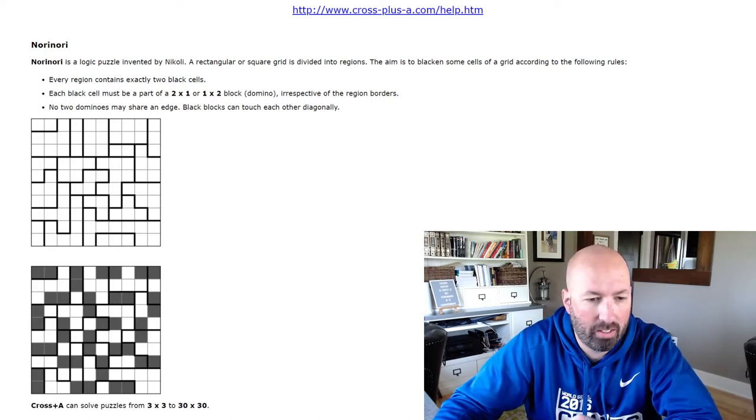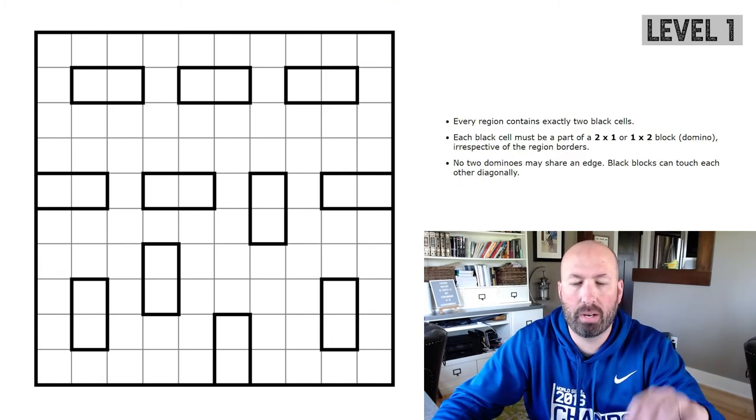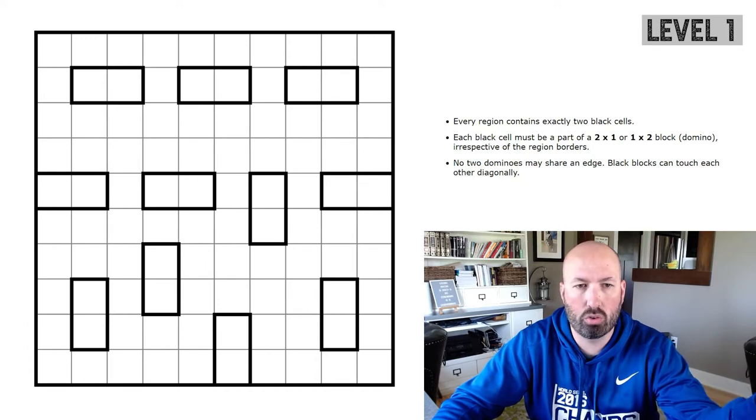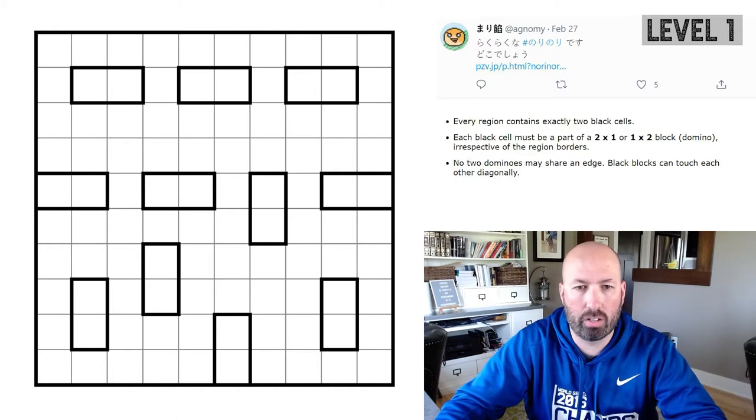So we're just filling the grid with dominoes, essentially. Let's pull up the first puzzle. All of these are from PuzzLink — when you go to the database, it links to the person's Twitter or blog post where they posted the link. I'll put the person's Twitter post right above me so you've got the information about who all of these are by. This one is a level one according to PuzzLink, so hopefully it shouldn't be too difficult.